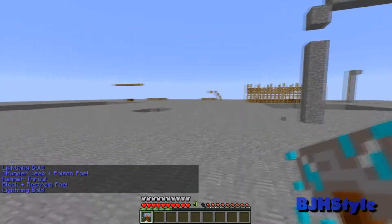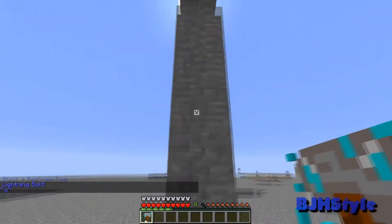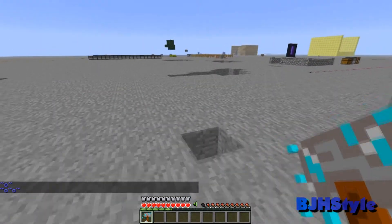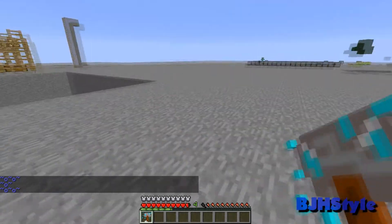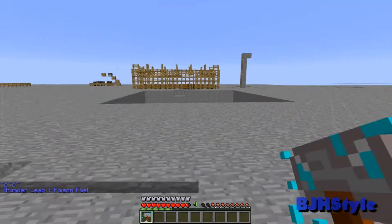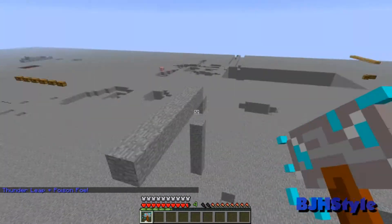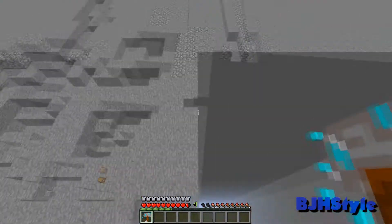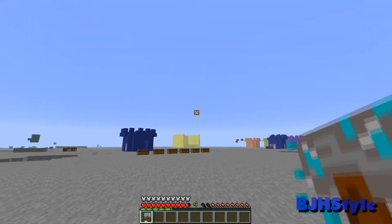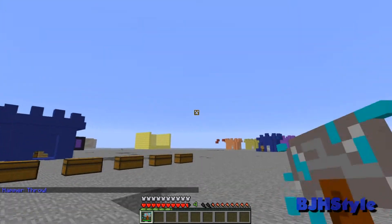With right click you use your ability. You can destroy blocks with it. There it is — you can spam the right button to shoot a lightning bolt. There's also a thunder leap ability, and you can actually fly with your hammer. Oh, almost fell into an unloaded chunk!